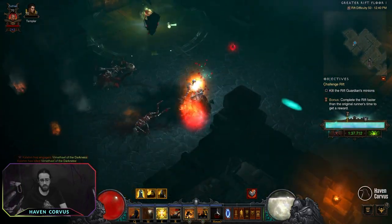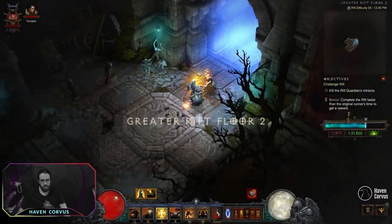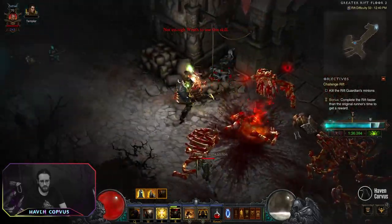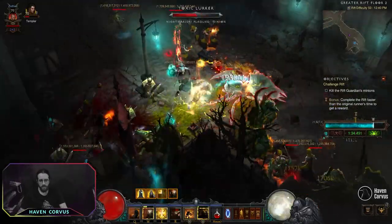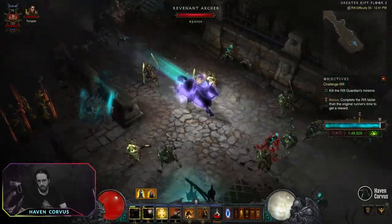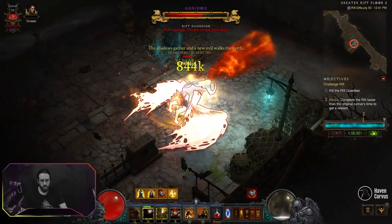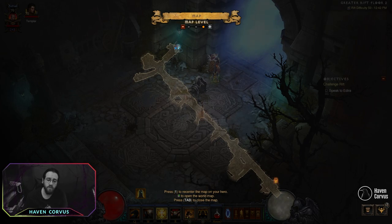Try to use the Steed Charge whenever possible to move in the level, but we are going to die — use it. For the second floor, you pretty much want to go in a straight line until you spawn the rift boss, or find that elite at the end, or go to the third floor in case you need it.